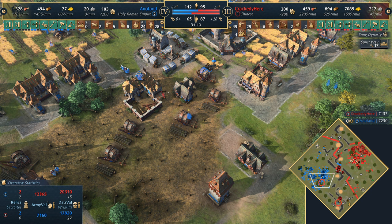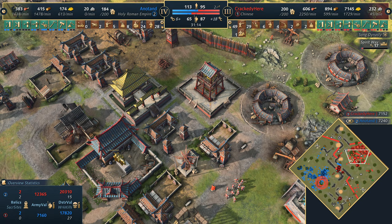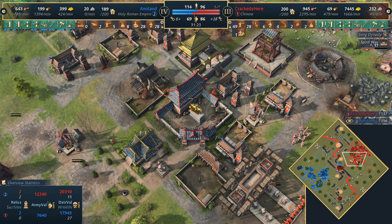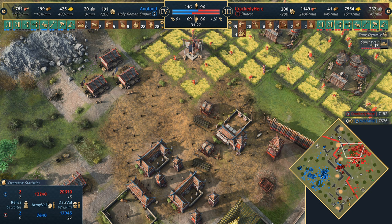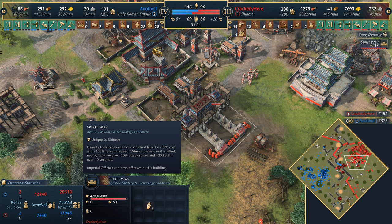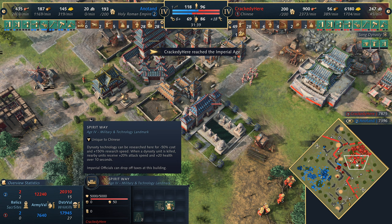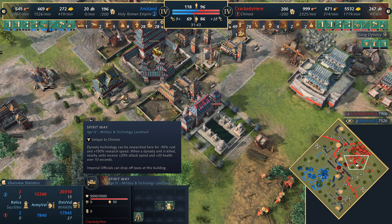I think he might just have gotten to Imperial Age. Where does he go with the landmark? Where does he place it? Could get a spot in the south to protect the gold veins and be aggressive with it. It's going to go the Spirit Way - I thought for a second it might go for the Great Wall Gatehouse, but instead it's the Spirit Way. Being able to get the dynasty technology and a buffering on the villagers and units - when the dynasty units die they get a bit of extra health back on nearby units, plus the 20% attack speed which is very nice.